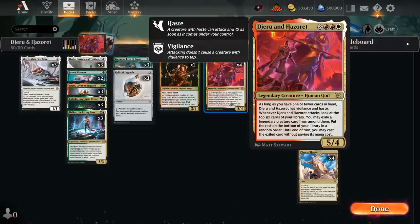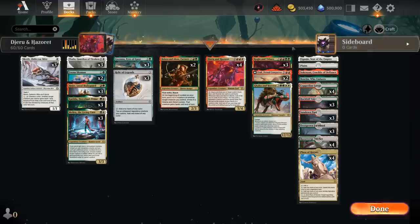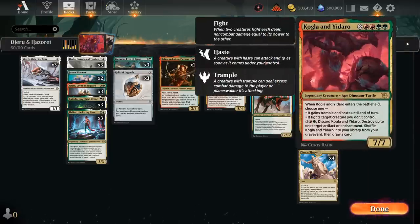We've got some expensive legends to hit with Jerun and Hazoret, including three copies of Kogla and Yidaro, a 6-mana 7/7. When it enters, it either fights an opposing creature or gets trample and haste until end of turn. If we cast it for free it'll be in our second main phase, so we're most likely fighting something. We can also discard Kogla and Yidaro to blow up an artifact or enchantment and draw a card, then shuffle them back into our library.